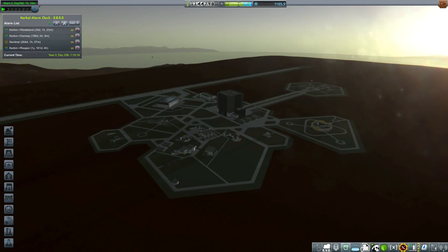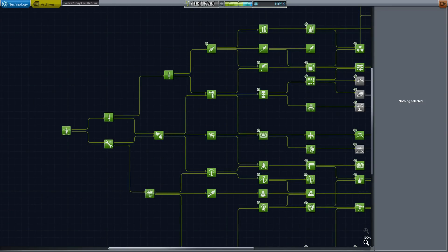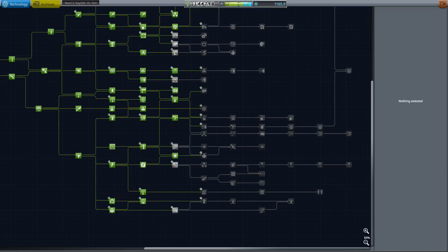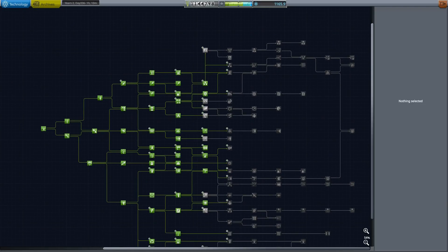Just a hundred and thirty days of Talos 1 working its way through the research data we gave it, and we have received a thousand units of science from the station. Those scientists are certainly making themselves busy up there and certainly paying for themselves as well. These techs are 300 science per tech and it took us a hundred and thirty days to get a thousand science. Look how expensive some of the later techs are — ten thousand, ten thousand, four thousand. This is a very, very expensive and expansive tech tree, so don't worry about us completing it too early.